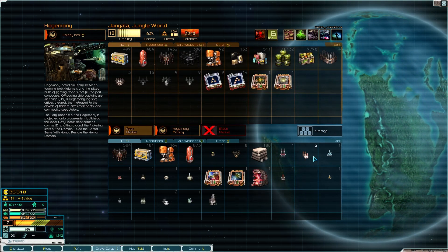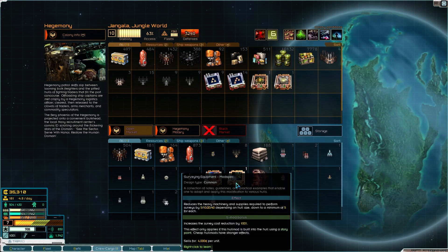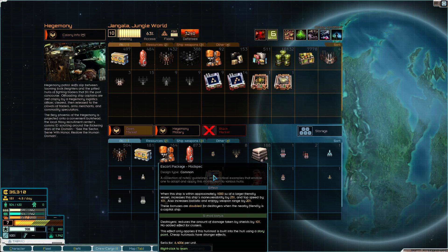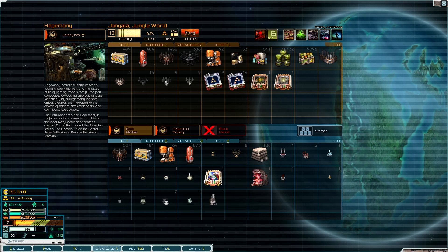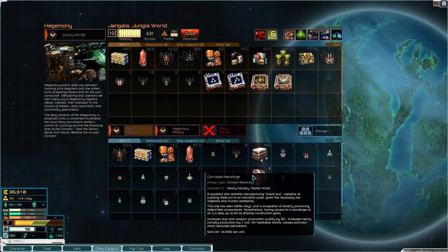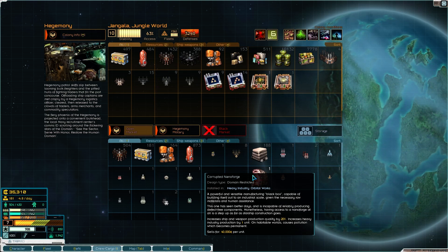We don't have any contraband — nice. We've got all sorts of weapons here — let's learn these. Acquired haul mod surveying equipment — that's really good, we need that for surveying. Escort package mod spec gives some bonuses. There's also something we can put in one of our ships — a powerful versatile manufacturing black box capable of building itself out. Increased ship weapon production quality by 20 percent, increases heavy industry production by one unit. It sells for 40,000.